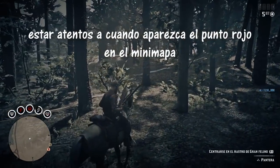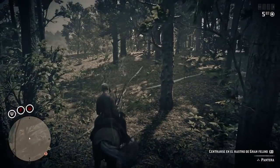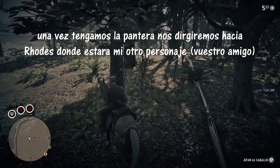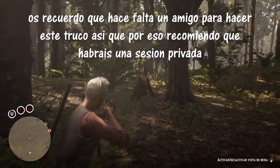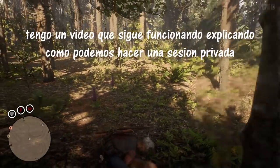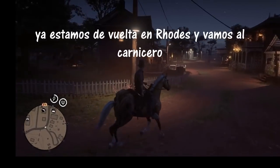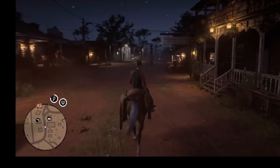Just wander around this area until you see a red dot on the mini-map. Once we have the panther killed, we will go back to Rhodes. I remind you all that this is a co-op glitch, so you will need a friend. As I always recommend, given that the solo lobby glitch is still working, prepare a solo lobby before you start the glitch.